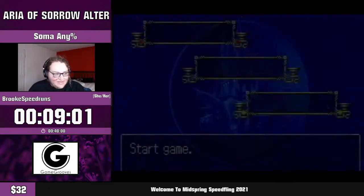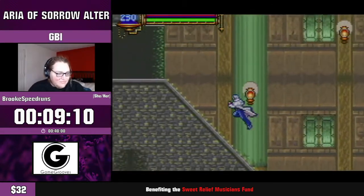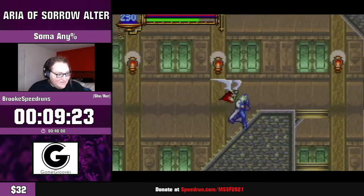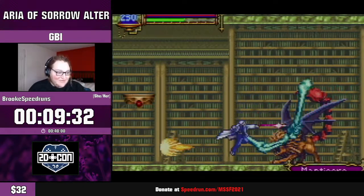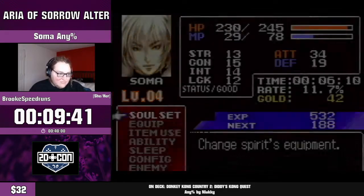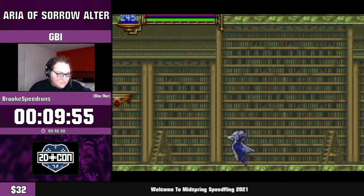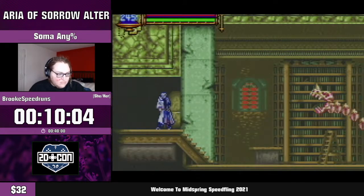Sub-pixel position is a factor in this manipulation, which makes it really dumb sometimes — the Manticore doesn't do what you want. To talk about RNG in general: Aria has very unique RNG manipulation. Whenever you suspend and load a game it always loads from the same starting RNG value. Things that affect it include how many times Soma attacks and certain enemy behaviors, but also blue souls. Brooke was using the Flying Armor soul to burn through random numbers as she approached Manticore.